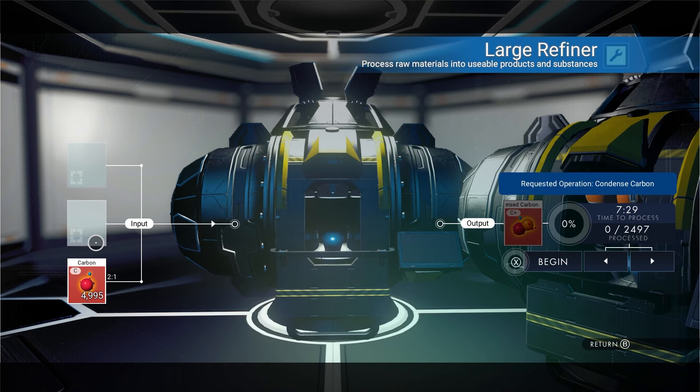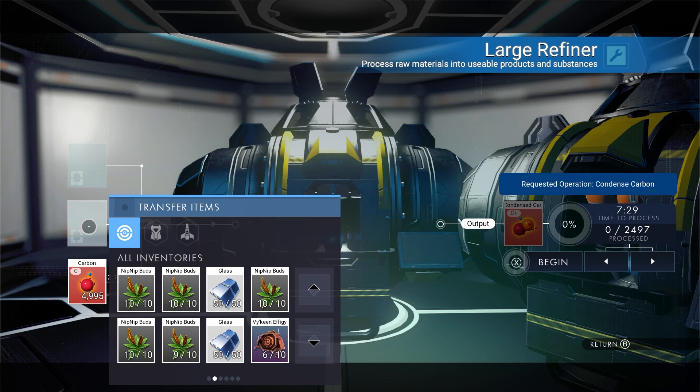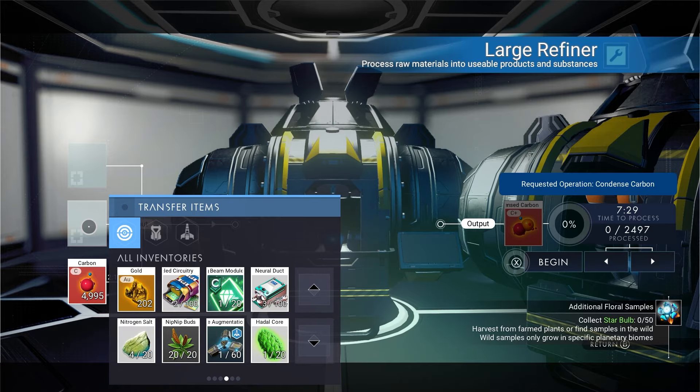Alrighty, yo hi guys, it's Beast, back with some more Beastly content. I did cover this in my video over all the tips and tricks about Nip Nip, but I think I'm just going to cover it as a standalone because I'm sure it's searched very, very much. So, Facium — how to get Facium, the easiest way to get it.